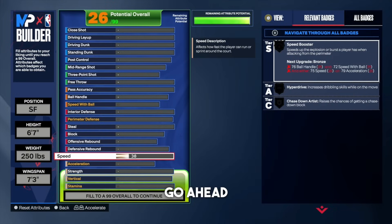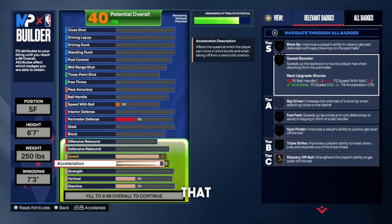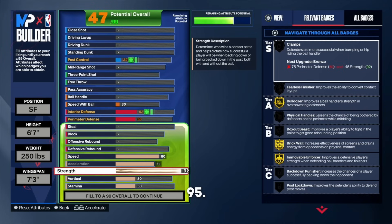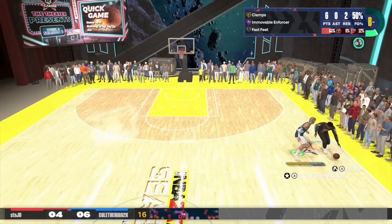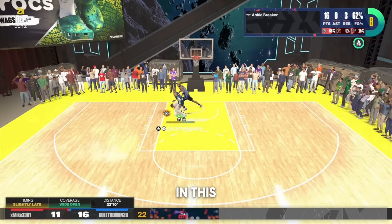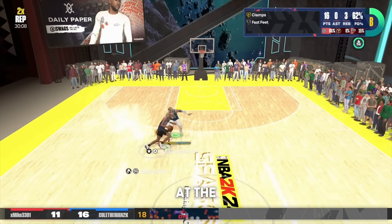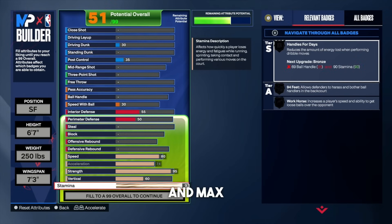Let's start off with the physicals. For the speed, go ahead and put that all the way up to an 80 — at 80 we're going to get hyperdrive and speed booster upgraded. For acceleration, put that all the way up to a 74 — at 74 we unlock fast feet and different badges. For the strength, put that all the way up to a 95. This is a crazy ISO defensive build — you get Hall of Fame movable enforcer, which in my opinion is the best badge in NBA 2K24. It's better than clamps. With Hall of Fame movable enforcer, you get lots of bump animations at the top of the key and lots of stops. For the vertical, put that up to a 60, and stamina, max that out at 99.